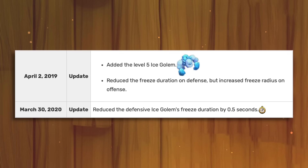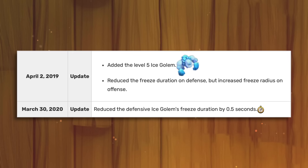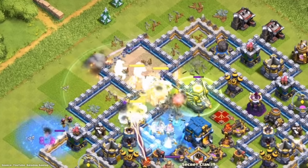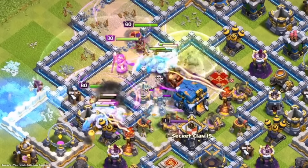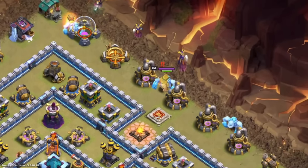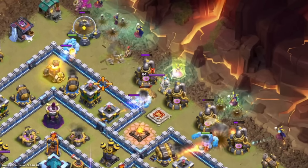Those nerfs were aimed at reducing its effectiveness as a defensive clan castle unit, with the first change being more of a rework as the spell's radius was increased on offense. But other than that, for the past four years the Ice Golem itself has remained the same as it was in 2018 when it launched. The damage, HP, speed, and slowdown — none of it has ever been touched, and to me that is very surprising. The Ice Golem is simply just where it needs to be — it's arguably achieved the perfect balance.